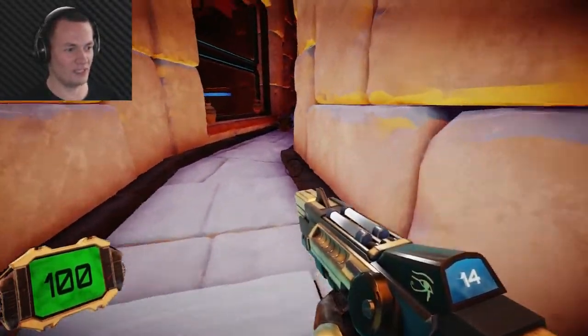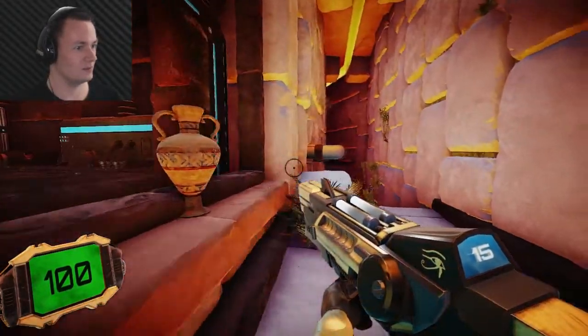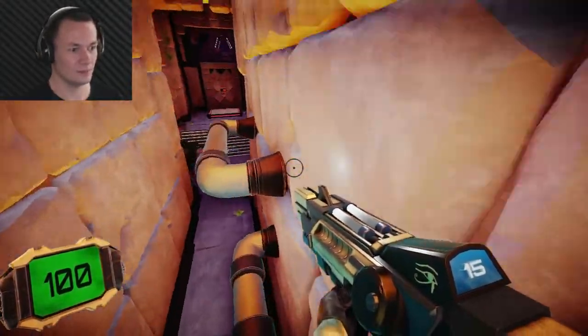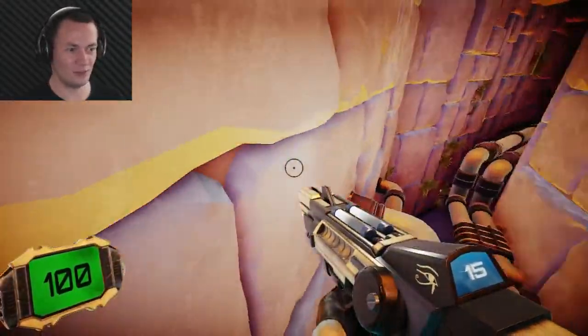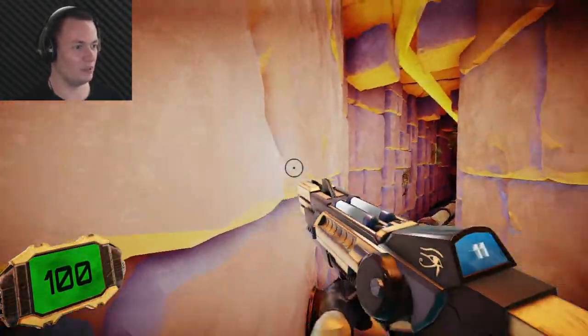I'm not entirely sure it's normal for a pyramid to have all this electronic equipment inside it, but there are drones. This looks secrety - I'm going to keep an eye out for secrets. I'm sure there are plenty of passageways around here. Look for any odd-looking bricks.